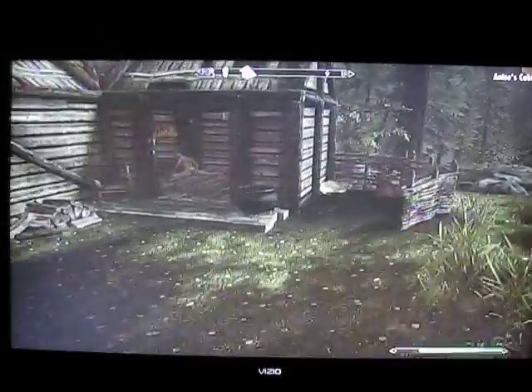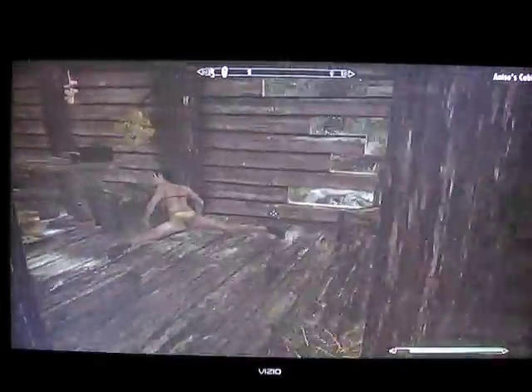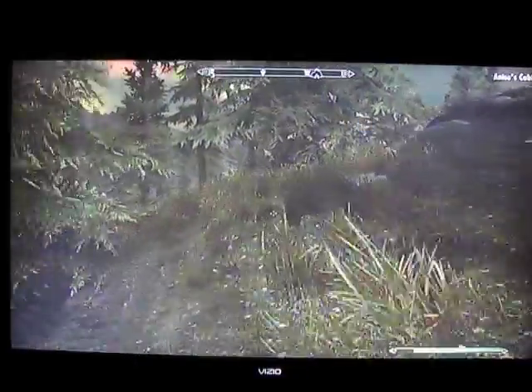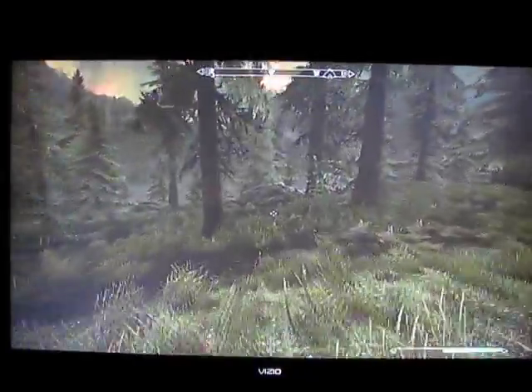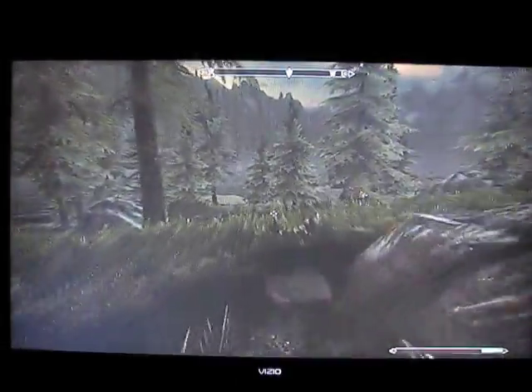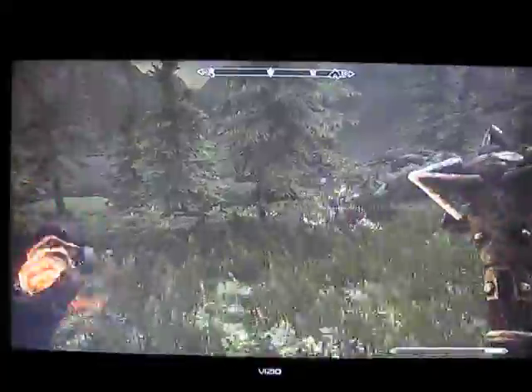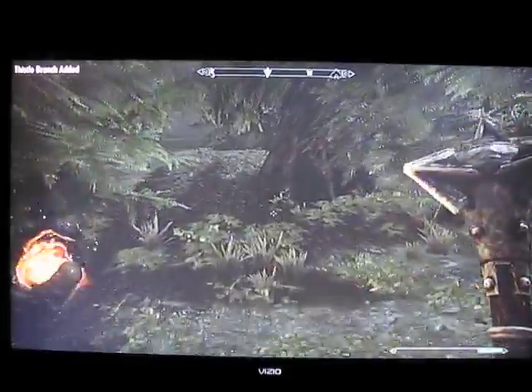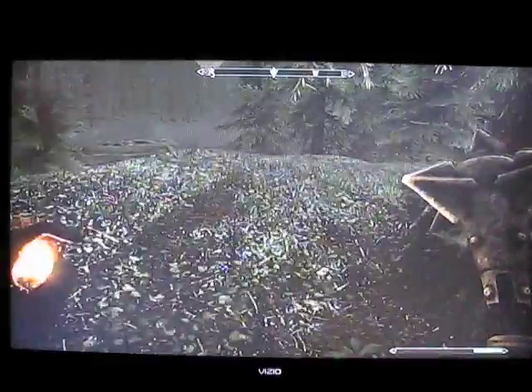Run past Anise's Cabin — looks like she got killed, my friend did that. Just run down here to the water. Let me get my weapons out.